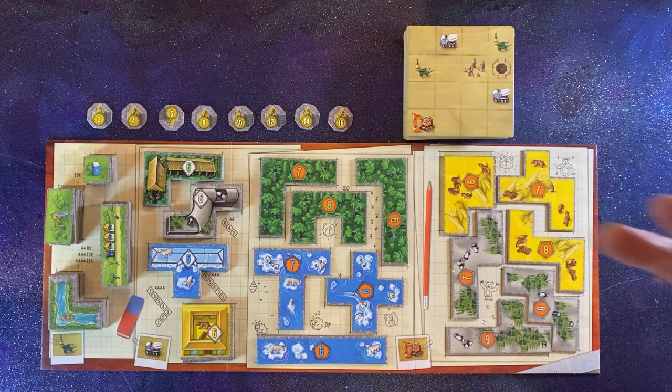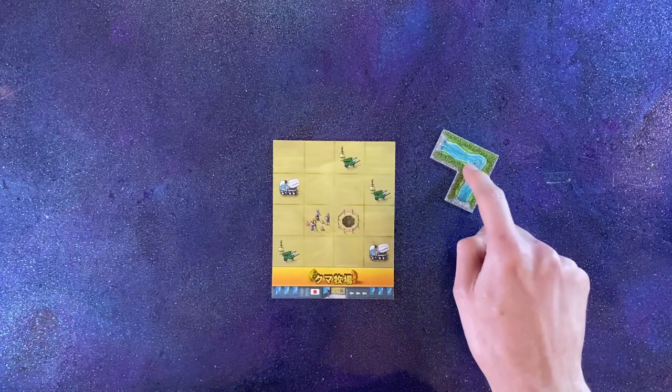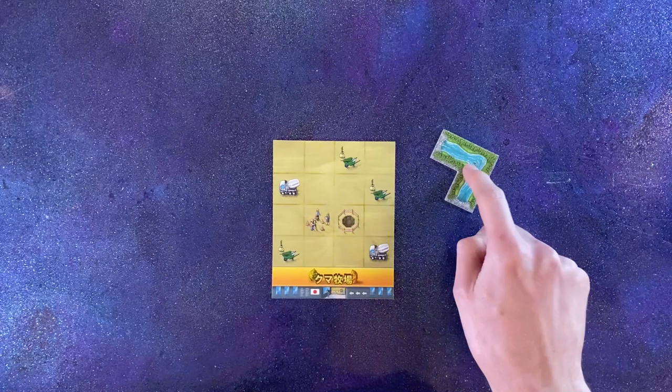The first player takes a single square toilet tile. The second and/or third players take a two-square playground tile, and the final player takes a food street tile. Place these tiles into your reserves.